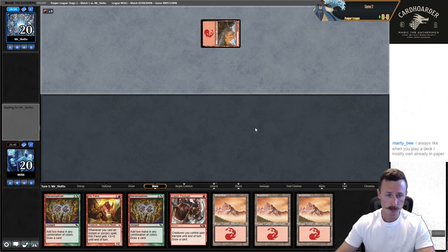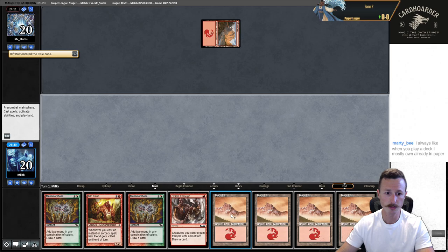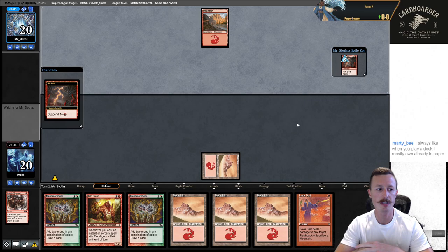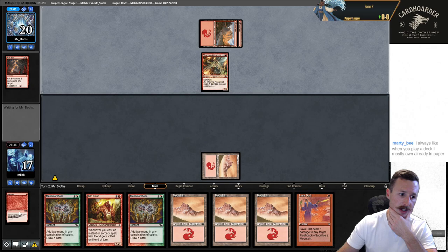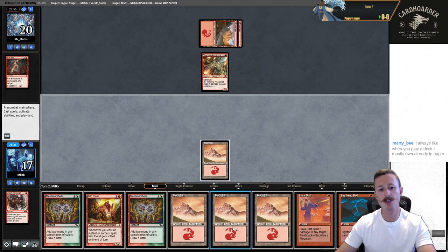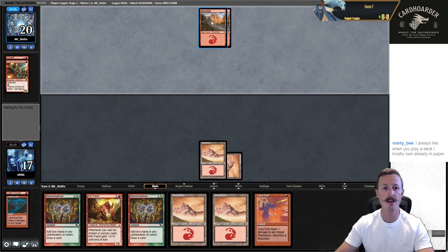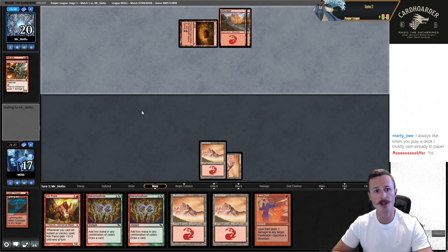Snap keep. Rift Bolt — not a scary start. I'm going to Crash Through here — one mana draw a card. Also surprised to see lists cutting Crash Throughs; trample is exactly what you want and it draws a card. Bolt — I'm going to wait on Kiln Fiend here, because I can draw a protection spell and just bolt this right now. It's just so bad if I go Kiln Fiend and they untap, ping, bolt Kiln Fiend, ping again. I just don't need to play Kiln Fiend yet — I can wait until I draw a protection spell.